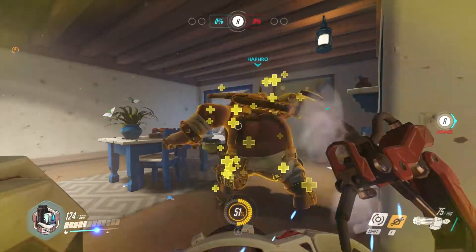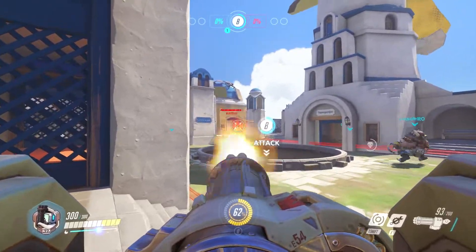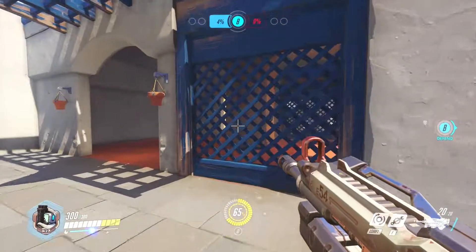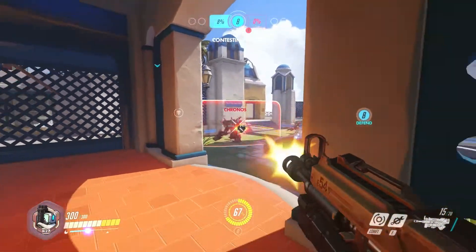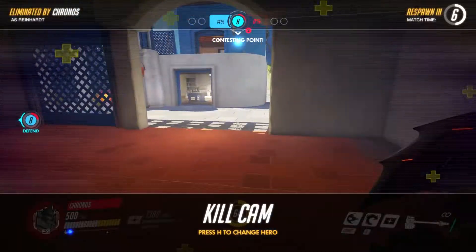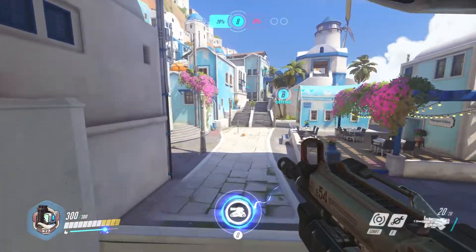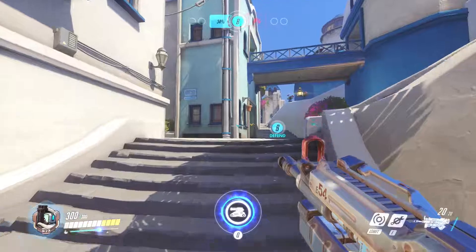Okay, so here we are in a random game with Bastion. Switching to turret mode and just shooting anything and everything. One thing I forgot to mention: when you switch modes you can actually automatically reload your weapon, so when you switch back to that mode your weapon is fully reloaded. We're heading up to the capture point. I plumped into sentry mode, fired off some random shots and got a double kill straight away — it is that easy with Bastion sometimes. I repair myself and set up in the corner.